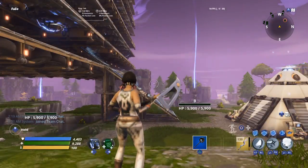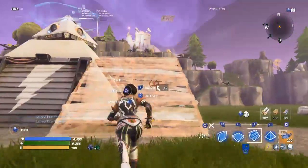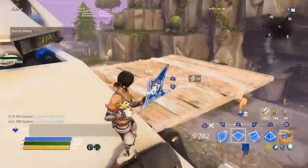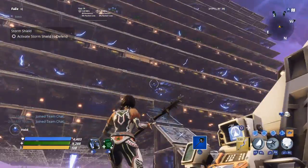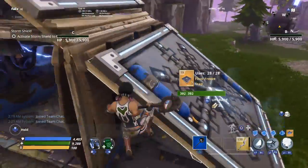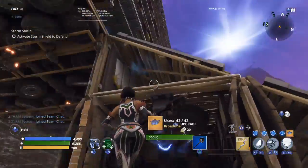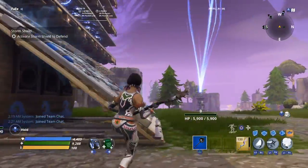So first things first, once you load in you can either do the glitch home base here — build it here — or just do it like me. Boom, 10 FPS. What I did was make it so you'd have to break this, but I don't want to break my thing.